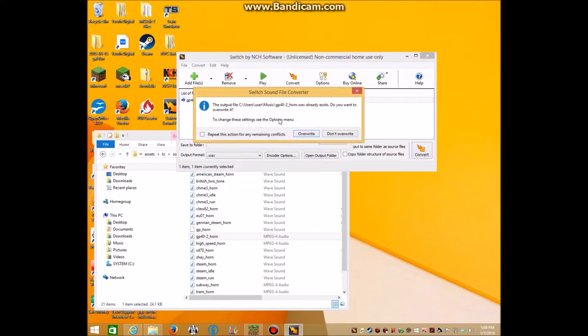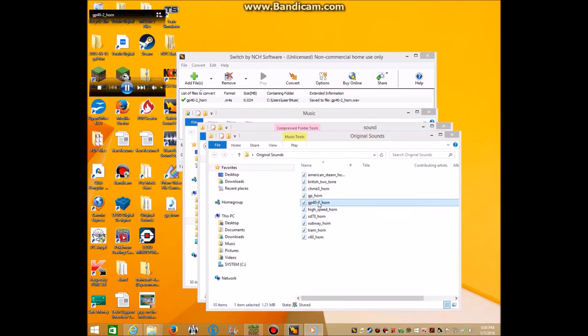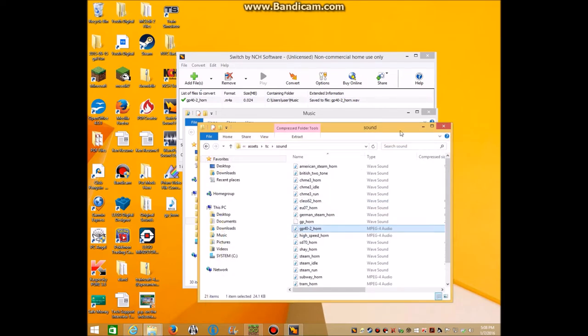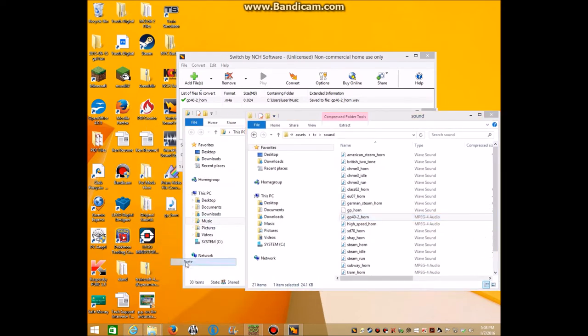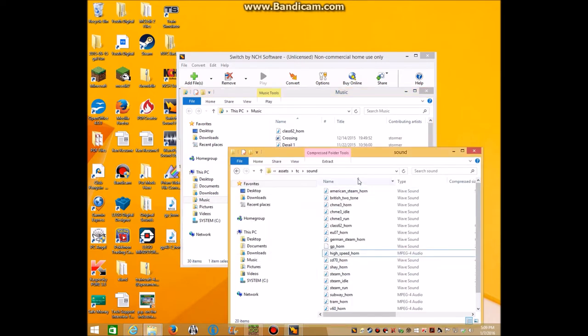M4A. Wave. Convert. It already has a file - do I want to overwrite it? I want to overwrite it. Open Folder. As you can see, that file that kind of sounded like - let me open the folder - that one that sounded like that is gone. Absolutely gone. Now what I do is copy the GP 40-2 Horn and paste it onto the desktop in case I regret my decision. I copy the bottom one and paste it in there. It's a wave sound.